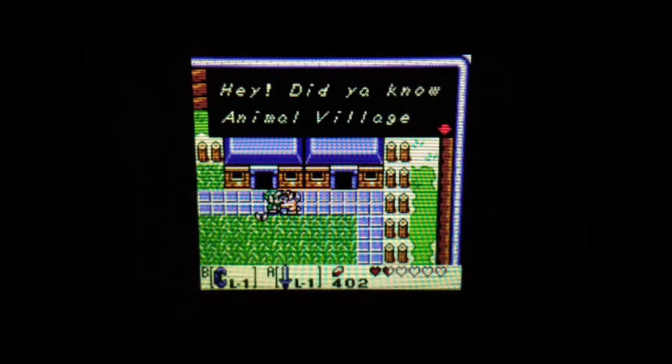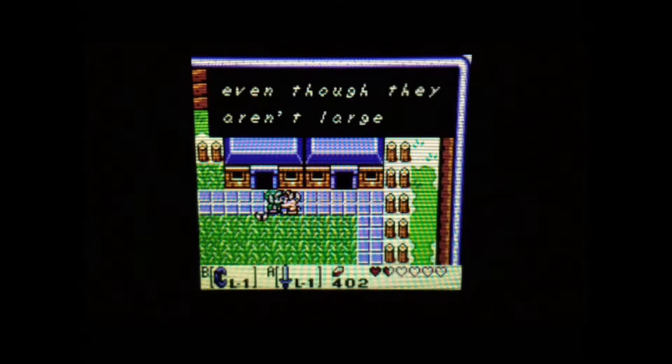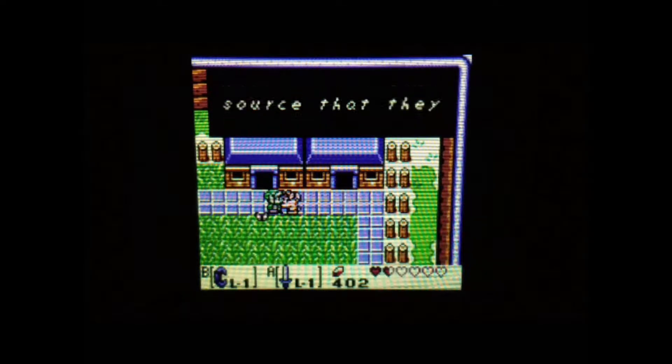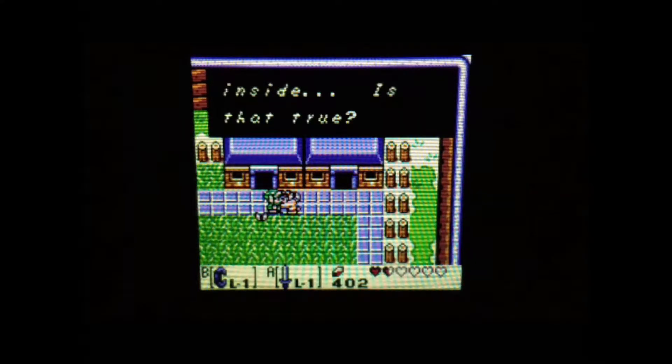Not an insult — she's actually a hippo. Hey, did you know Animal Village and Mabe Village are sister cities? Yes, even though they aren't large enough to be called cities. Anyway, I heard from a very good source that they have a dream shrine in Mabe and that it has something good inside. It does, but I never went inside.